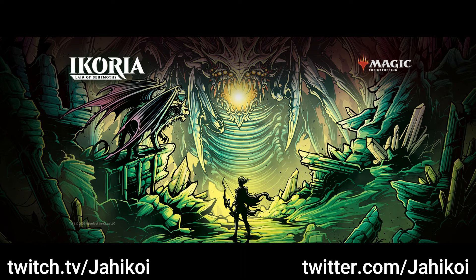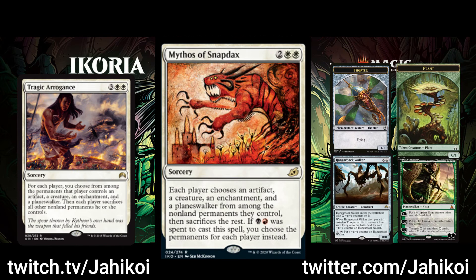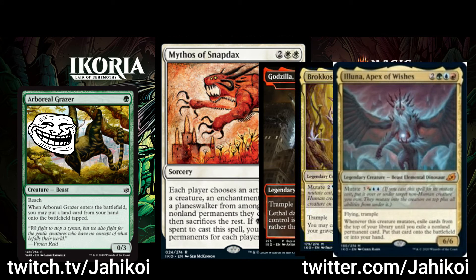Next up, let's have a look at some of the new Mythos cards. They're all spells that have a bonus effect if you pay 3 colours instead of only 1 — you don't have to pay more mana, the extra colours just have to be spent while you cast it. Mythos of Snapdacks has each player choose a non-land permanent they control for each type and sacrifice the rest, so you only get to keep 1 artifact, 1 creature, etc. If you pay red-black as part of the cost, it's the same effect Tragic Arrogance had, which means you get to choose for each player. Tragic Arrogance was great back then, and I think this could be a really great sideboard card against decks that have a lot of permanents with varied power level — for instance, a ramp deck with big creatures and a singular Arboreal Grazer.